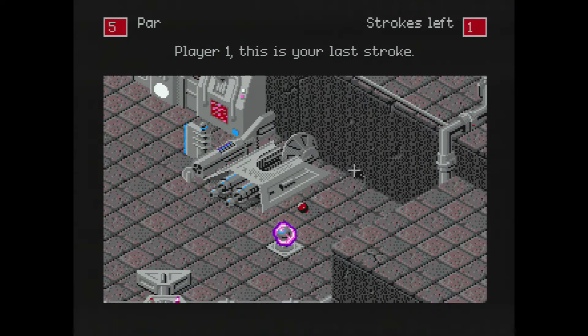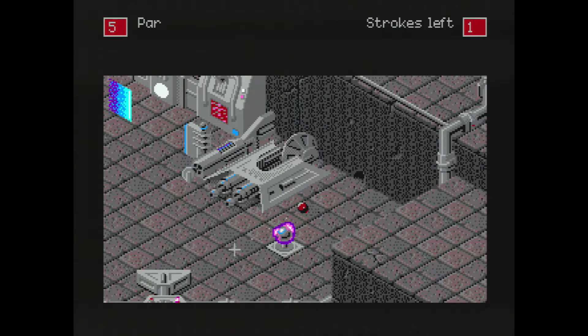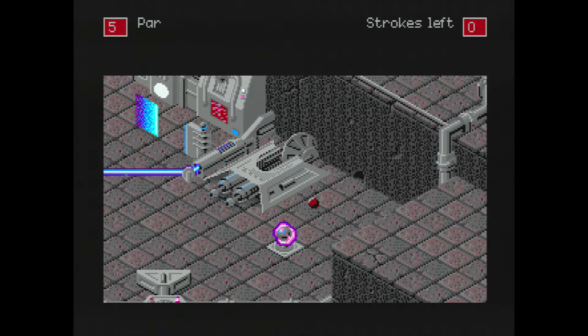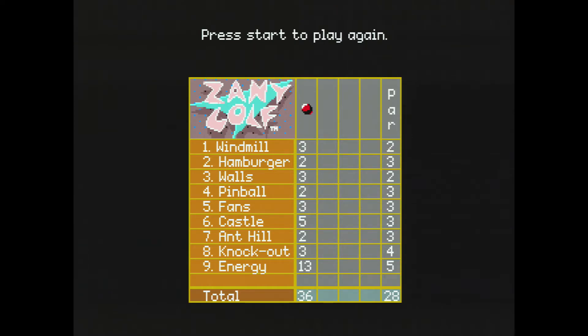All in all, I'm giving Zany Golf 3 stars. While it has some glaring issues due to the fact it's an early release — specifically one of Electronic Arts' first three on the Genesis along with Populous and Budokan — and it really could have used a second nine-hole course for more variety, it's still a fun romp with a nice level of challenge and potential to be an enjoyable party game. If you like mini golf and you're collecting Genesis titles, I definitely recommend picking this one up if you can find it — and possibly a Game Genie so you can actually play the game.